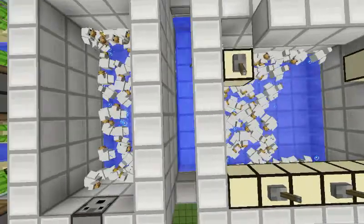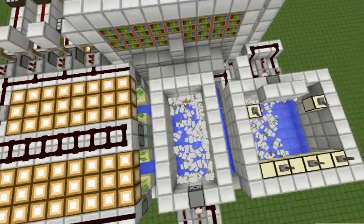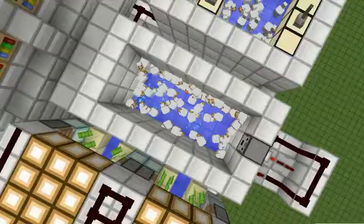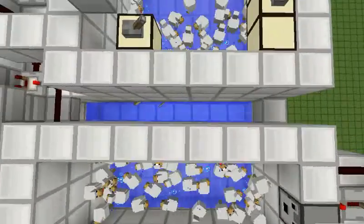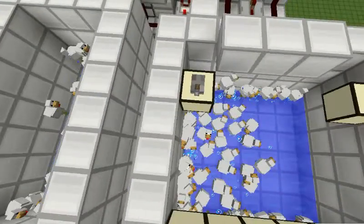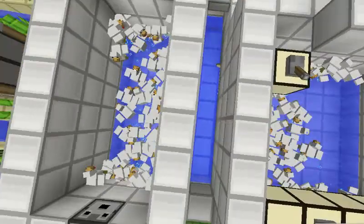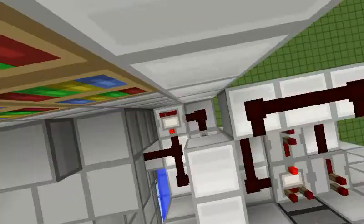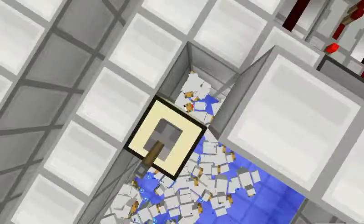On top of the chicken farms, each container has 64 chickens, totaling 128 chickens. Since chickens produce one to two eggs every five minutes, in five minutes it produces about over 500 eggs.